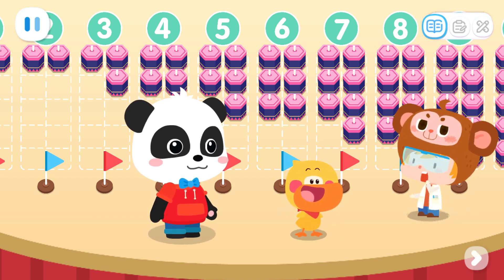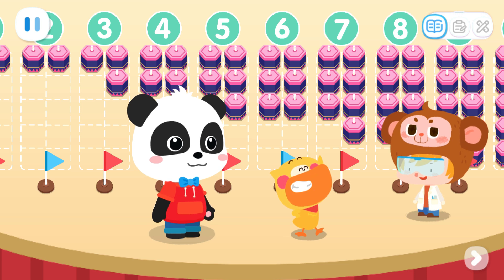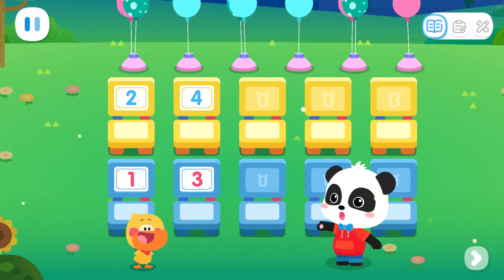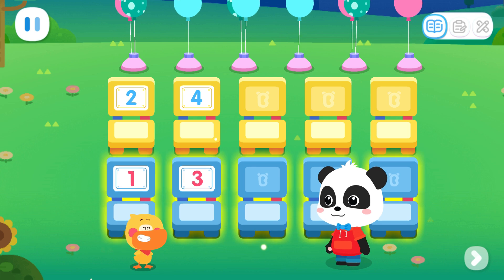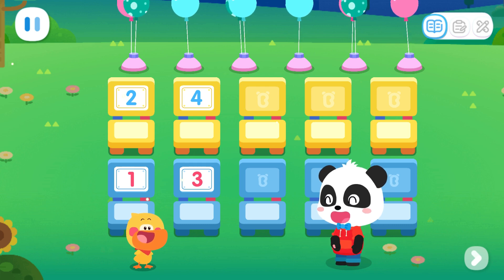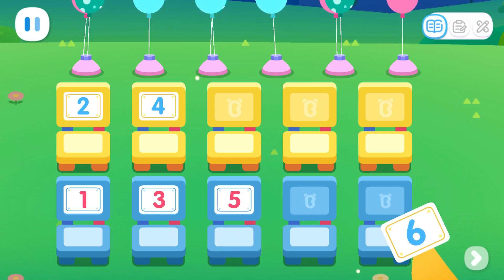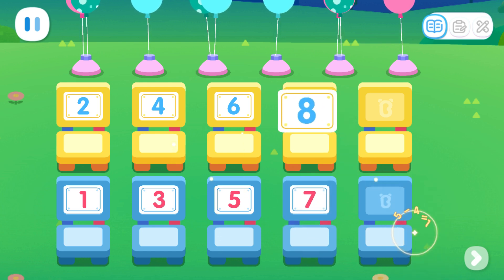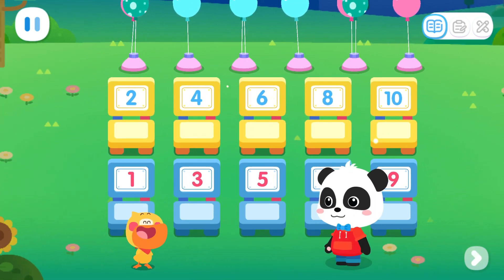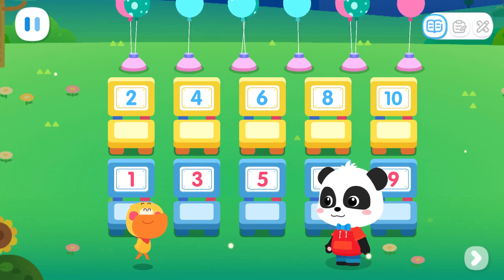Wow! You've arranged them so neatly. Lastly, could you help me label these seats in the audience area? Sure thing. Quacky, there are two rows of seats here. Do you know how to label them? Stick odd numbers in one row and even numbers in another row. That's it. Kids, let's stick number tags on the seats together. Done! The fireworks show is about to begin. Let's take our seats quickly. Hooray! Time to watch the fireworks!